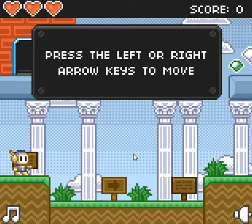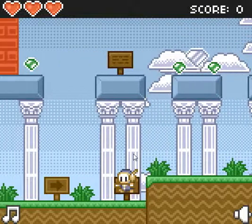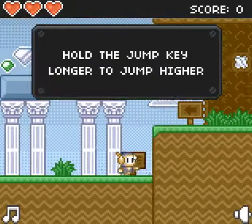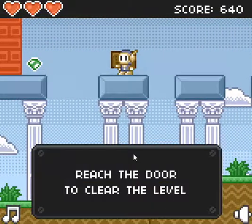Press the left and right arrow keys so you can move. That's not a good sign. Good sign — X also jumps, you don't have to use the up key. I do not like it when they make the up arrow the jump button.